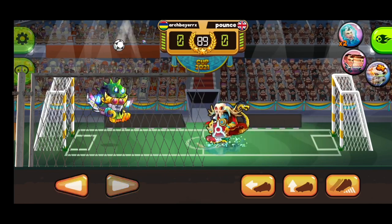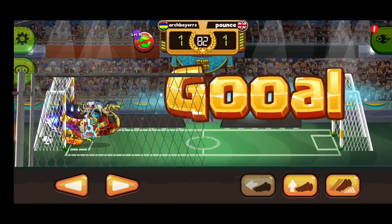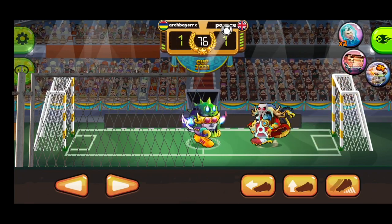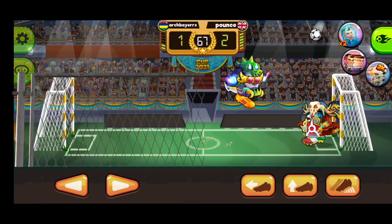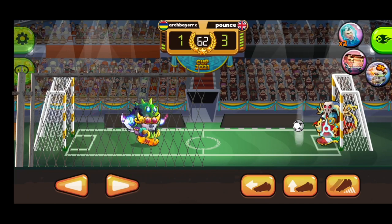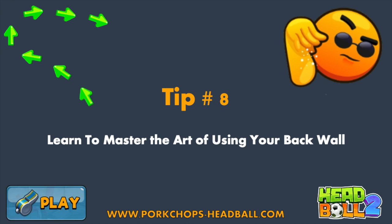Tip number seven: spend most of the time in your own half. This comes down to simple geometry and algebra. Every time you venture further from your goal towards your opponent's goal, the space available for your opponent to score becomes bigger. Only go outside your half when required. Staying in your own half and applying tip 12 — popping the ball up and drawing your opponent towards you — turns this in your favor. Instead of being mathematically and geometrically exposed, you make the robot become exposed, increasing the margin for your scoring potential.